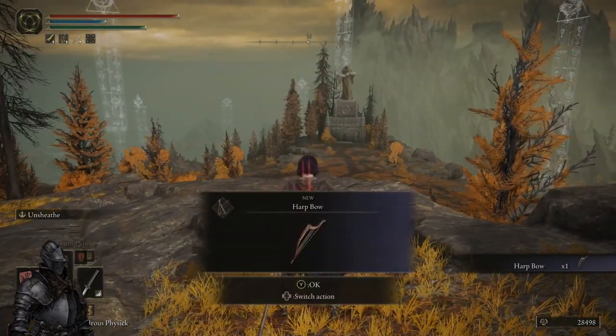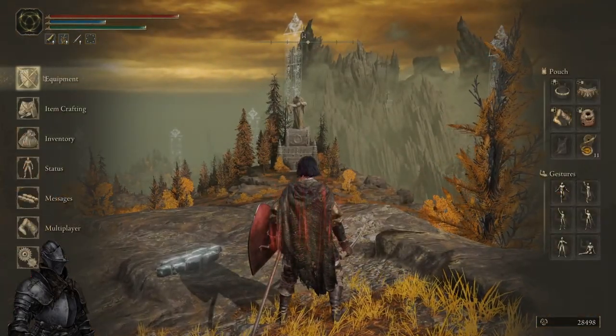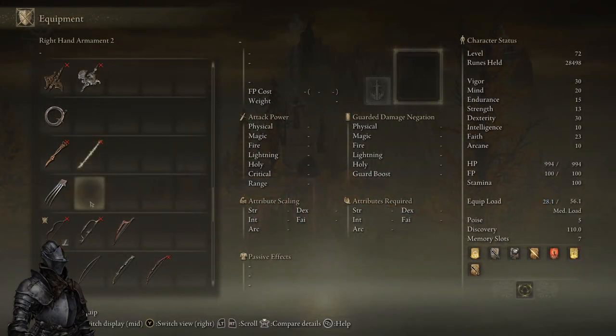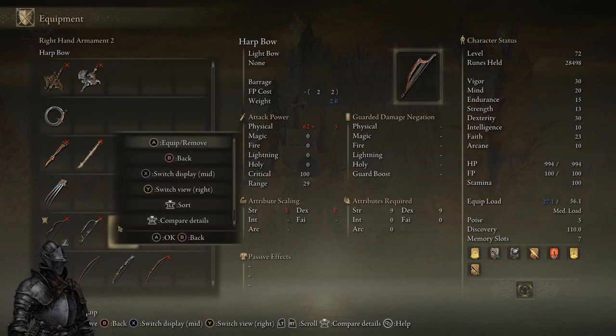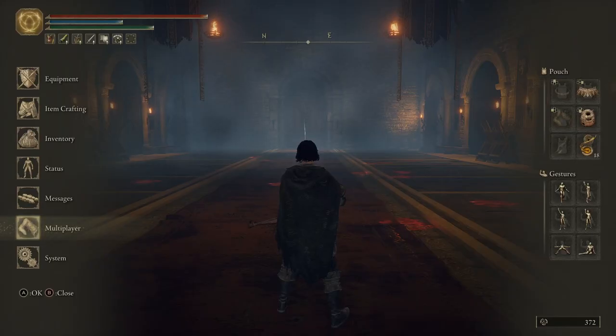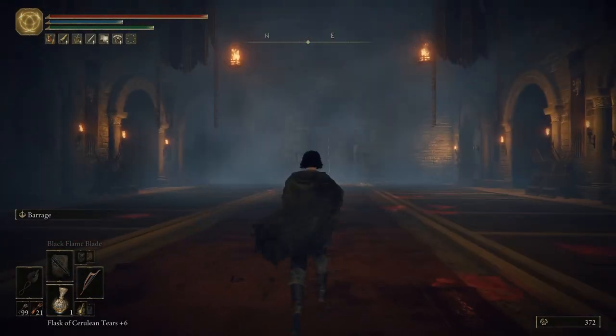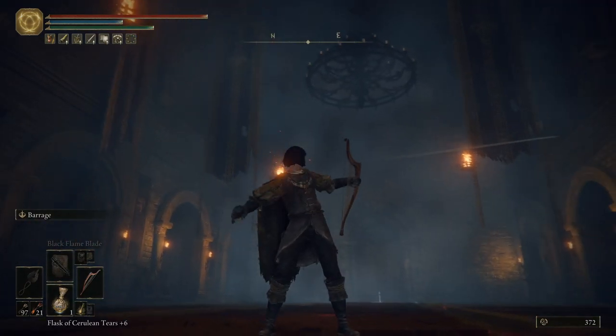That's really all there is to it. Once you're in the Atlas Plateau area it's just a little bit of riding around and you've got it. Honestly the scaling isn't that great — it's even worse than the basic short bow — but for fashion souls fans that's not really a big issue. It's possible that with Dex scaling and leveling it could be a lot better. The moveset is just your standard short bow moveset, and the Ash of War is Barrage, where you shoot out a few quick arrows.